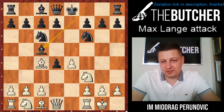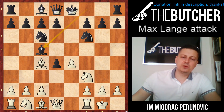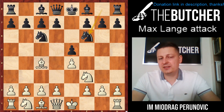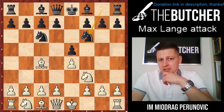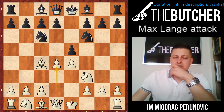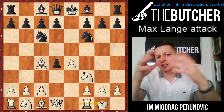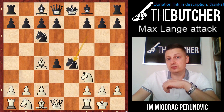Get ready — fasten your seatbelts for this really nice attack. It can arise from two move orders, covered in our opening series with bishop c4, starting like an Italian opening. When they play knight f6, going into the three knights opening, I intend to teach you three different things: the Fried Liver attack, the Max Lange Attack, and also what happens when they take on d4 — you play castles, reaching a crossroads where bishop c5 leads to the Max Lange Attack and knight f4 leads to the Two Knights Scotch Gambit.